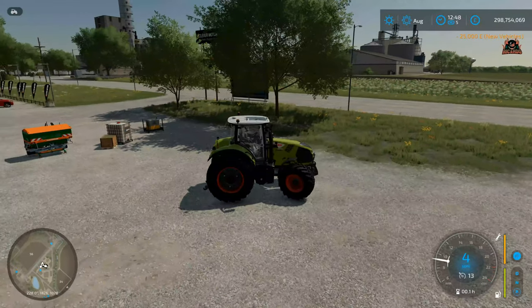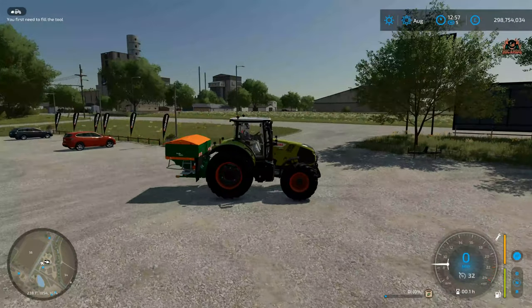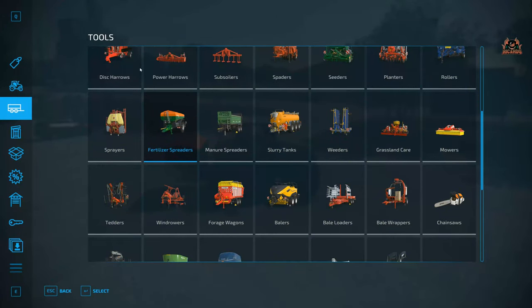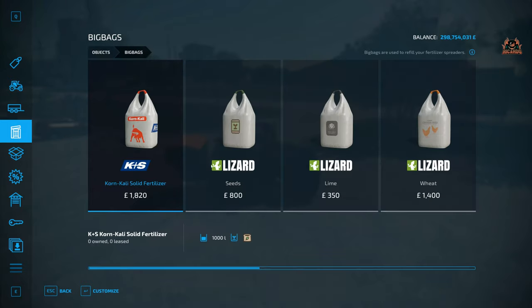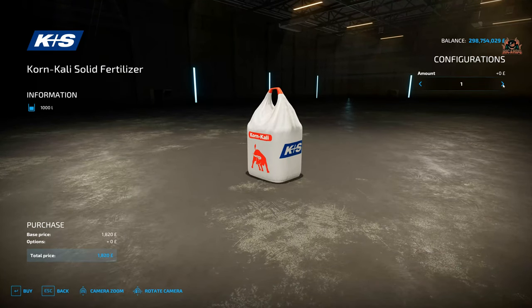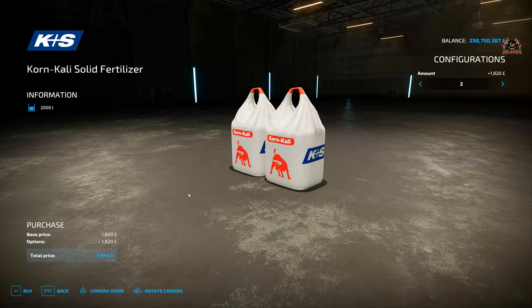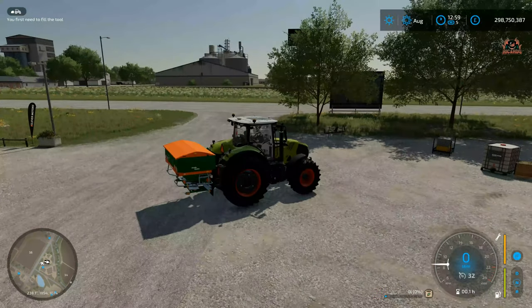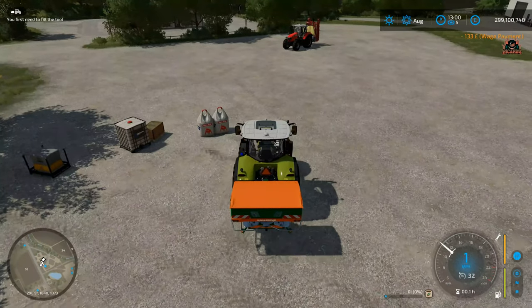We've got our device attached to our tractor, no dramas. Next up, we're going to go and buy some solid fertilizer. These are available in big pallets — big bags. We're going to go with big bags first. Here's our Kali solid fertilizer at 1820 pounds per bag. We're going to buy two bags, click yes, and they'll be in the parking lot of the shop. You can see our big bags over there. Maneuver your tractor close to the big bags.